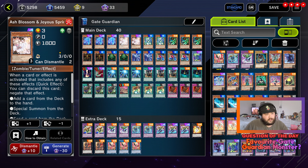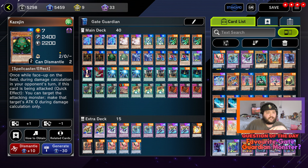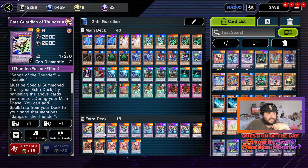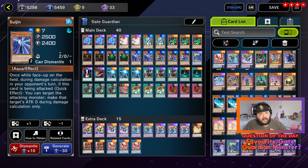Two copies of Ash Blossom and Joyous Spring — of course everyone knows what Ash Blossom does. It's just a hand trap negate, stupid fun to use. We're running two copies of Elemental Hero Prisma. Once per turn you can reveal one fusion monster from your extra deck and send one of those fusion materials whose name is mentioned on the card from your deck to the graveyard. This card's name becomes the sent monster's until the end of the phase. So this allows you to get Sanga of the Thunder, Kazejin, or Suijin into the graveyard and also make it become that name. Really good card for this deck.